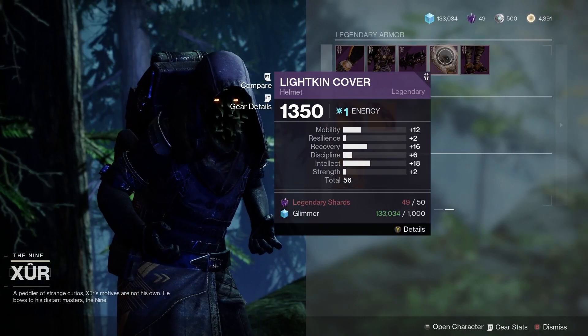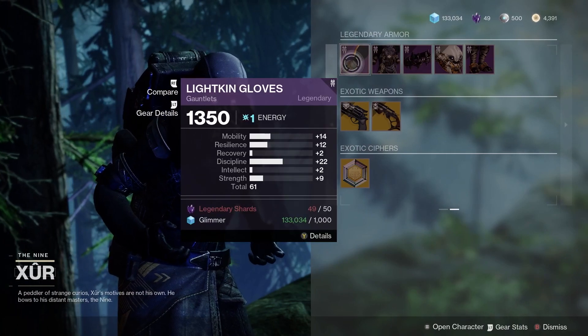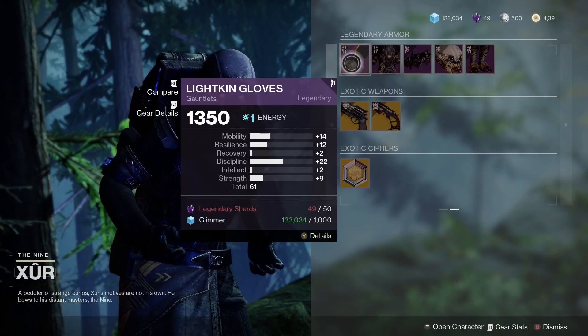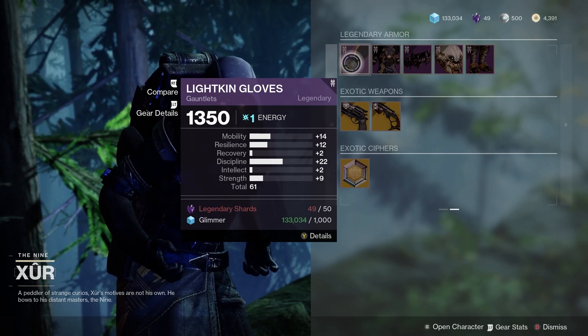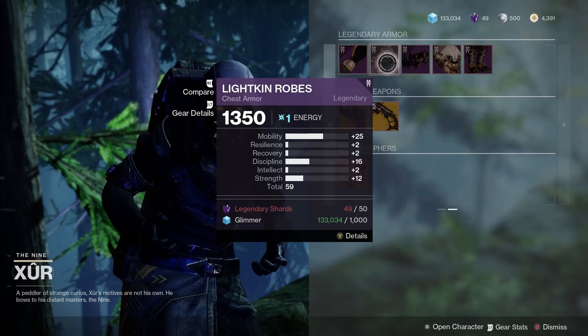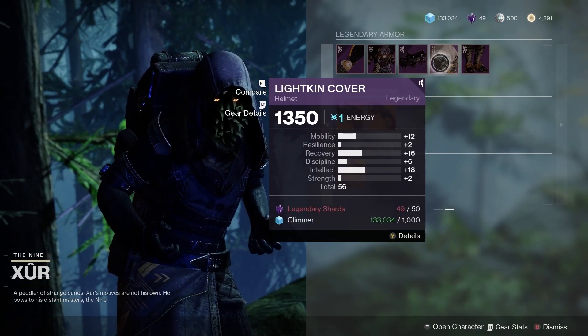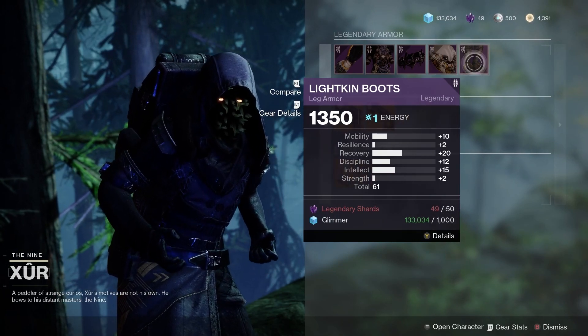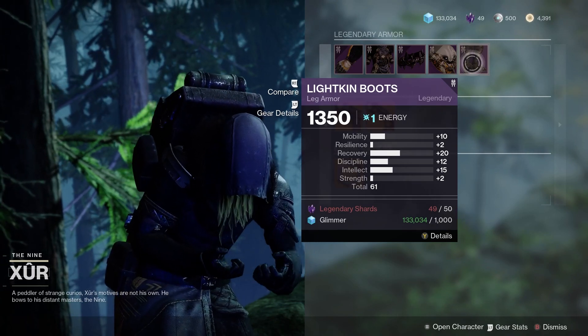A look at the armour — we've got the Lightkin set, a very good looking Fallen-themed set. For the gloves, we've got 61, good discipline there. For the robes, good mobility, 59 overall, plus 25 on mobility. For the helmet, 56 overall — nothing really to write home about. And then for the boots, 61.